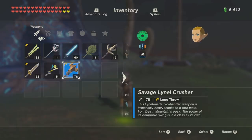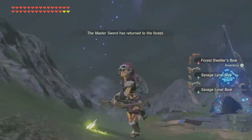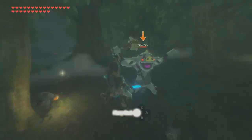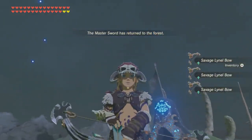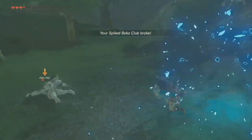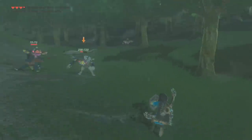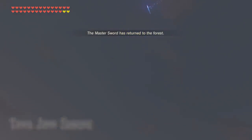Of course, our Master Sword hasn't actually returned to the forest as we dropped a different weapon. It's possible that this is a failsafe, in case someone accidentally found a way to drop their Master Sword, so that they could re-obtain it from the Korok Forest. But I think it's more likely that this was intended to be the way that the Master Sword ran out of energy — once the game believes that Link no longer has it, an animation plays suggesting that he should return to the forest to claim it once more. Breath of the Wild's weapon-breaking mechanic is already somewhat tedious at times, so I'm glad we don't have to trek to the Korok Forest every time the Master Sword's energy runs low, but I love that we can still see this unused animation in-game.